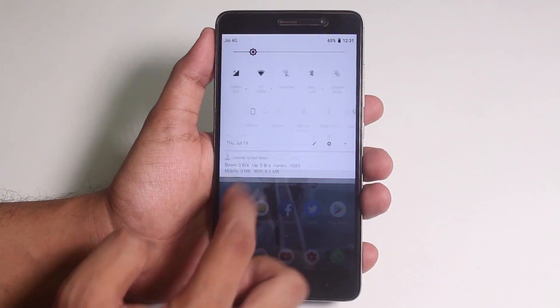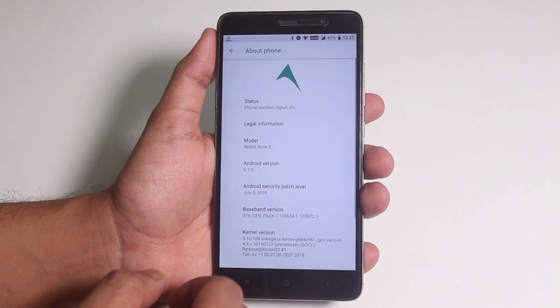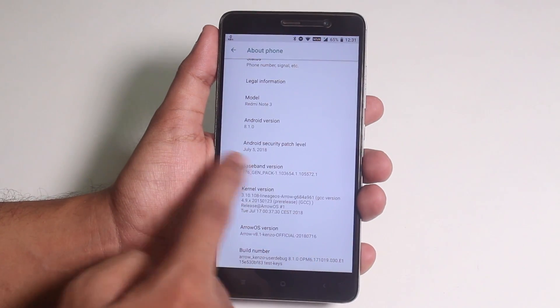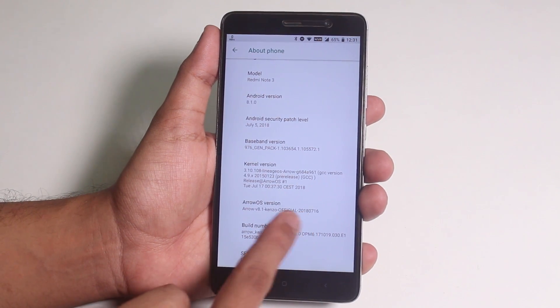Here is the About section — it has the Arrow logo on top, running on Android 8.1 with a July 5th 2018 security patch, and this is the 16th July 2018 build.